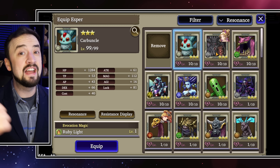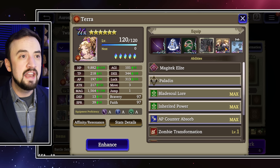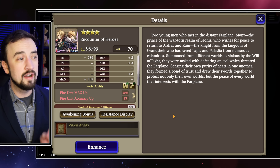Carbuncle's the one I'm building up to try that troll Esper Summoning build, see if I can get some cool Reflex in there. Anyway, focus on Magic and Agility for Espers, and then for Nodes: Magic Attack Up, Magic Stat Up, Human Killer — things of that nature.